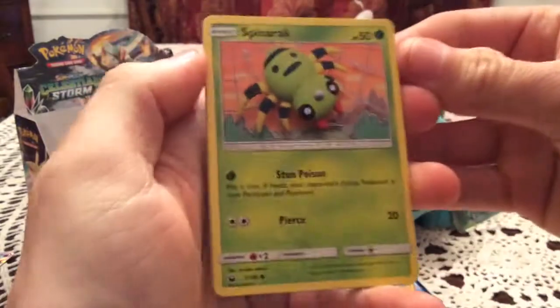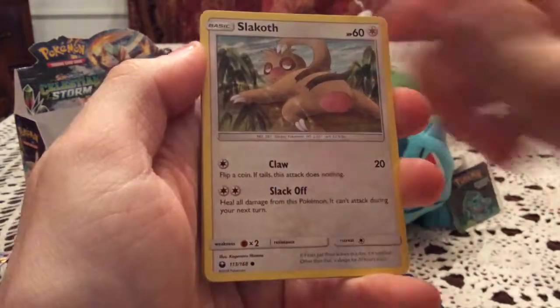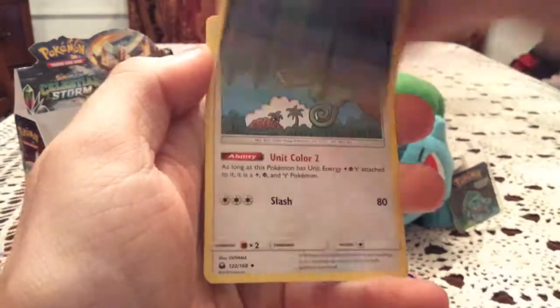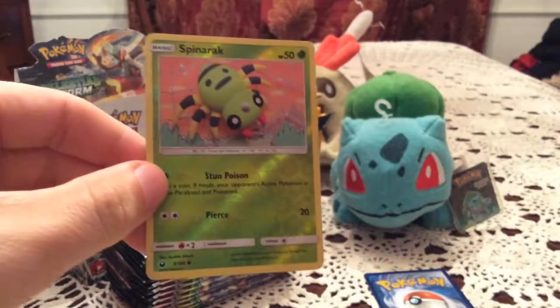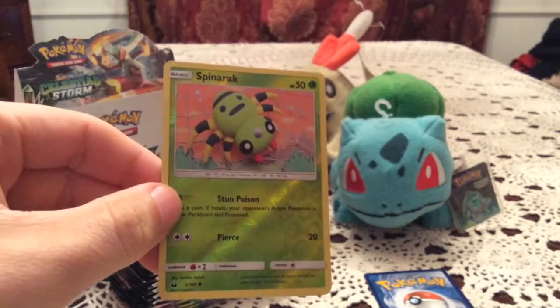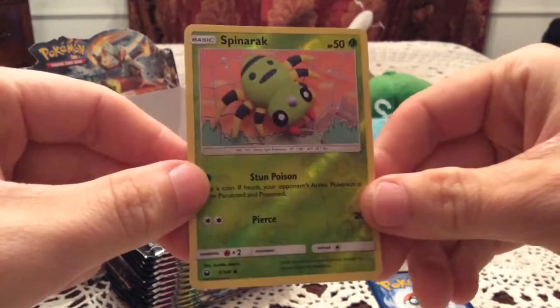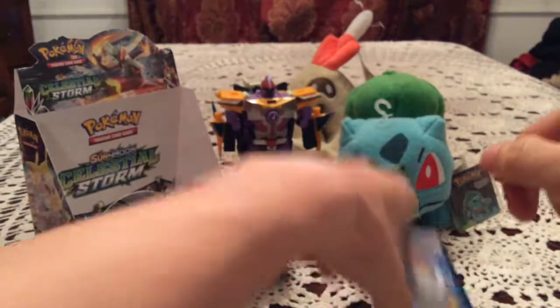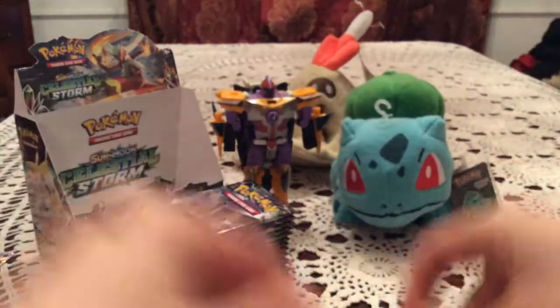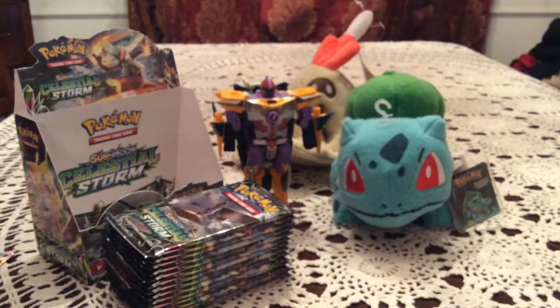We have a Spinner Rack pack: Torchic, Slakoth, Shuppet, Treecko, Marshtomp, Sableye, and Kecleon. The reverse is a Spinner Rack — that's a new one, so awesome, keep the new ones coming. The rare is a Deoxys, which I think is the one we ended part one on. Hang on, someone seems to be trying to get a hold of me — wonderful timing on top of everything else.